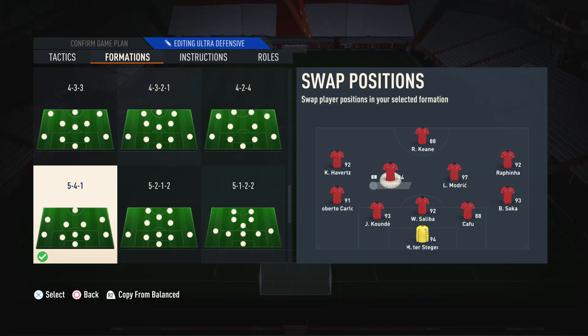Moving on to the right mid and left mid, I suggest just using really nice attacking players. The most important thing is that these players are quick and have a decent creative ability, because if they're not very creative you're going to struggle — the right mid and left mid are important in terms of going forward. You don't really have to worry about their defensive stats though, it's really not important. Just use whoever you feel comfortable with in those positions.